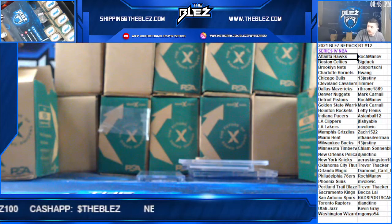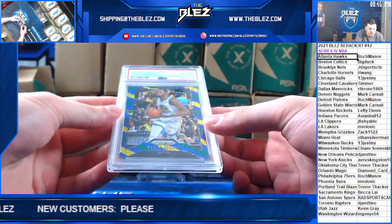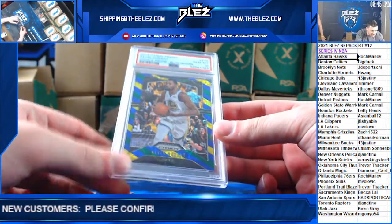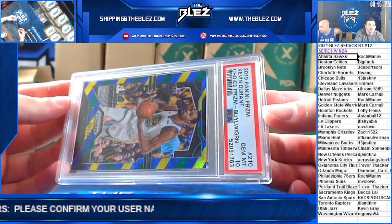We're staying in Asia with the blue, yellow, green of Kevin Durant in a PSA 10 for the Nets.